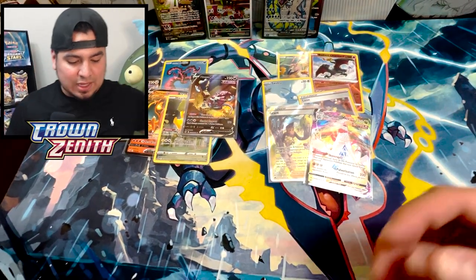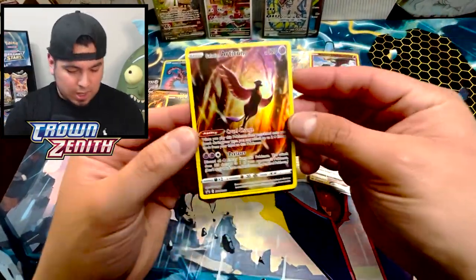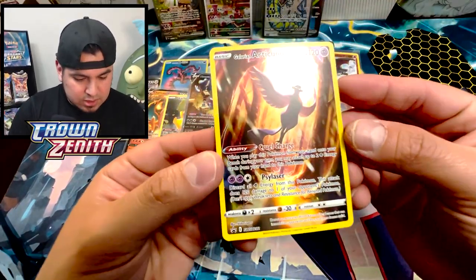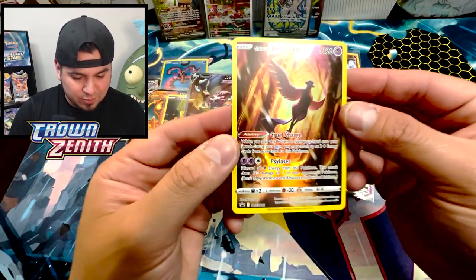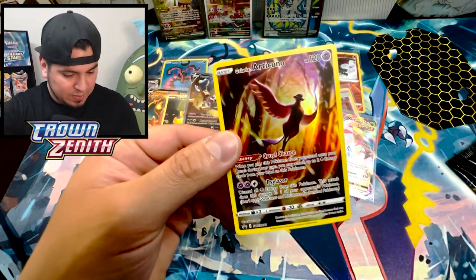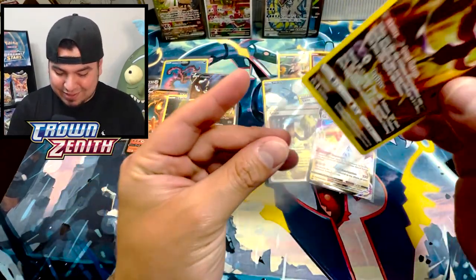Let's keep going, we're not done yet. Let's keep this going — we got that last tin to go, so let's do this. We gotta make sure we show off the art of Articuno. Here is that code card. This deserved a full art textured or an alt art appearance — this is a clean Articuno. I'm biased — Articuno is my favorite — but this is definitely the nicest out of all of them.